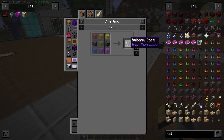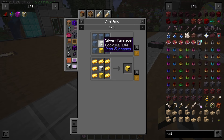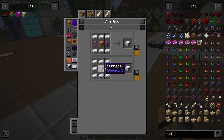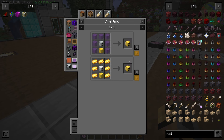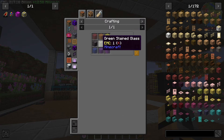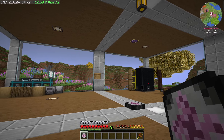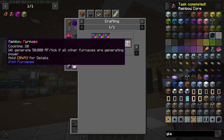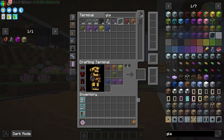Next up on the list is the rainbow core and this takes a netherite furnace, which means I'm gonna have to go all the way down - an iron furnace and then just start with furnace. So I'll go ahead and craft up to a netherite furnace. Nothing looks out of the ordinary weird that we might need to show. And there's netherite furnace number two. The rest of this is just stained glass so I'll just make it. And after crafting all that glass, should be able to make the rainbow core. Very nice. What does this even do? Oh, a rainbow furnace - it'll generate 50k a tick if all the furnace. So it's like the weather thing from that one other mod I forget the name of.